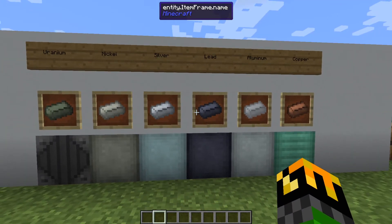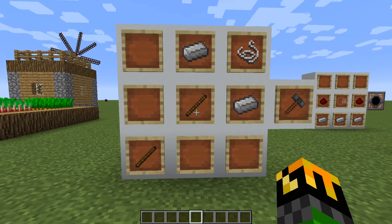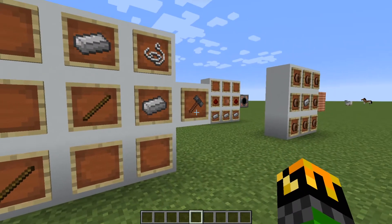So that might get slightly confusing, but that's how the mod has it. One of the main items you will need is your engineer's hammer.